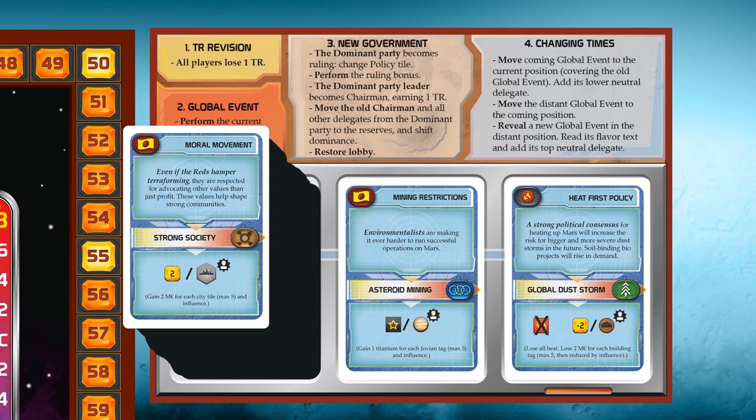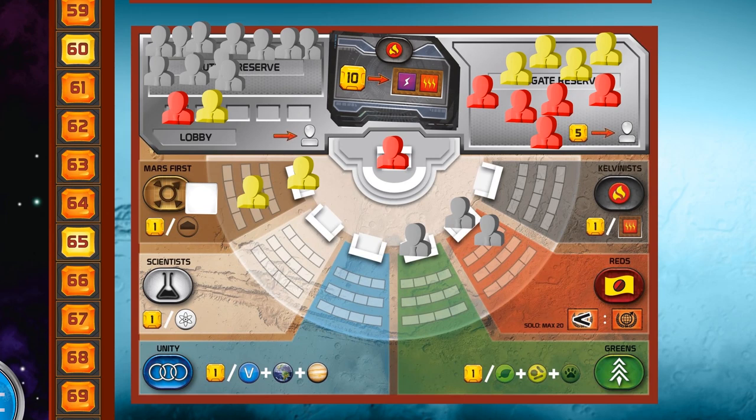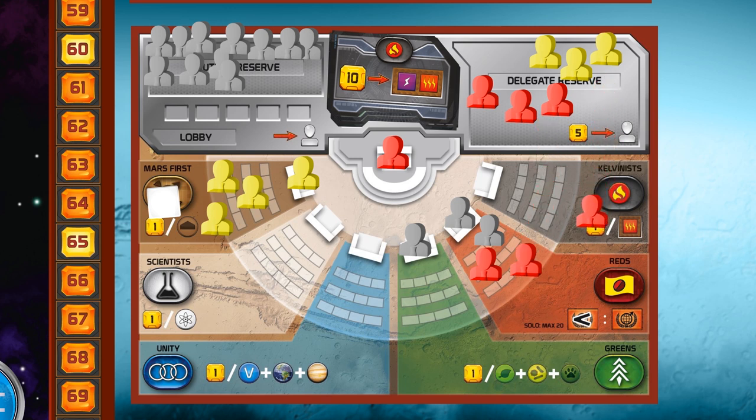But we need to play another generation to understand how the Terraforming Committee and the global events really work. Next generation: some cards are played and the Calvinist policy action is used by both players to buy increase of energy and heat production. Now the red player wants to put his free delegate in the Reds party and they receive the dominance marker having more delegates than any other party. Yellow player wants Mars first to be dominant, so she places her free delegate there and then pays 5 megacredits to place another one from the reserve. Red player really wants the Reds to be dominant and also wants to be party leader, so he pays 5 megacredits to place a delegate there and then 5 megacredits more to do it again — he becomes party leader and the Reds are now dominant.